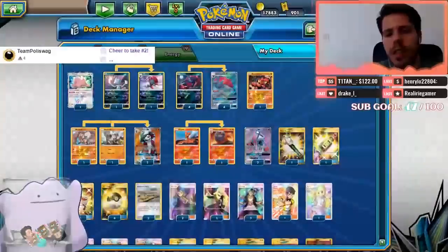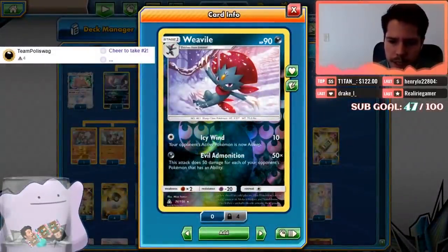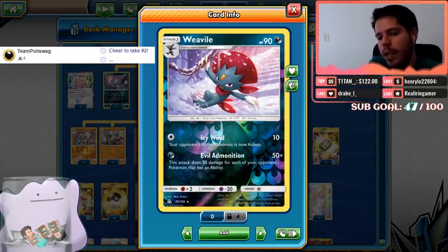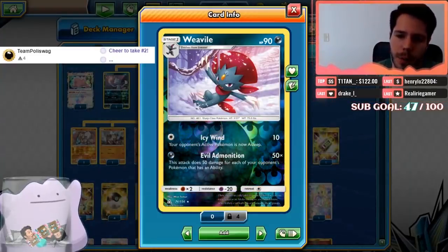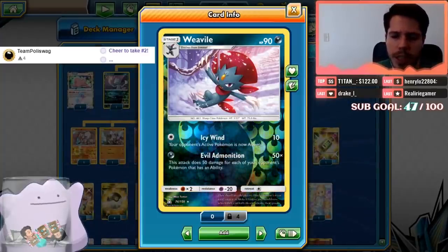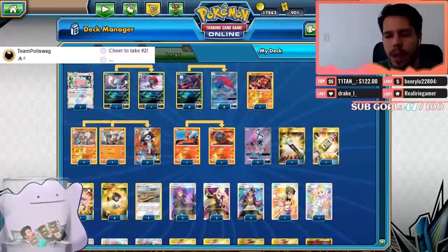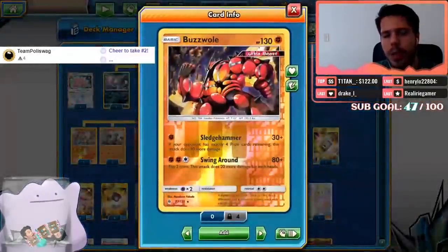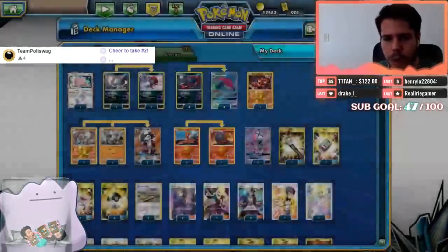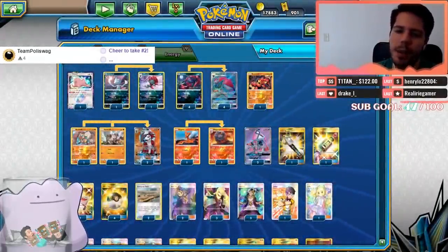We also have Weavile with 90 HP — its attack Icy Wind deals 10 damage and the opponent's active is now asleep, while Evil Admonition deals 50 damage for each of your opponent's Pokémon that has an ability, potentially dealing up to 300 damage. Then we have Baby Buzzwole as well to use on Sledgehammer turns and get damage output going, as well as being a really good non-GX attacker.